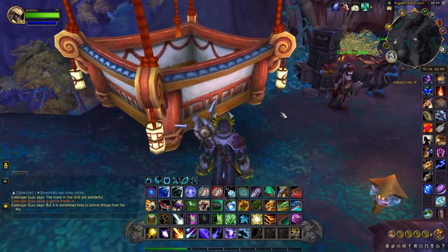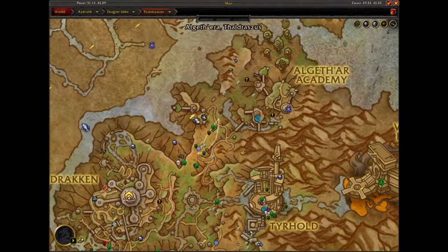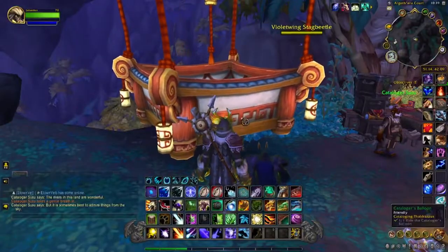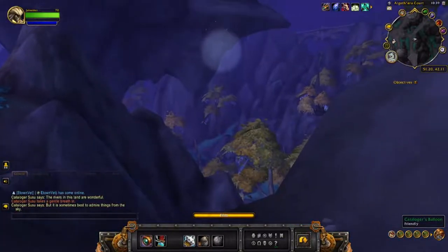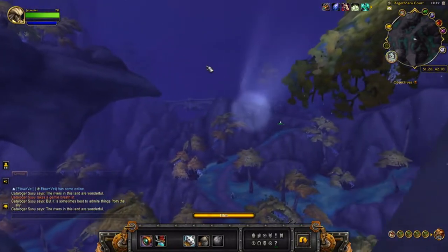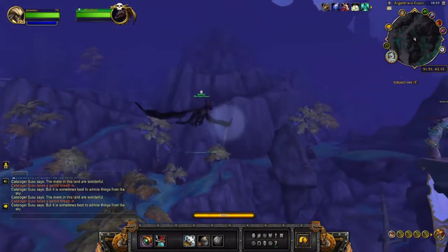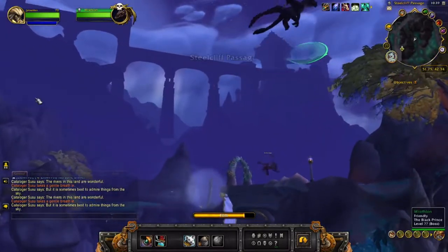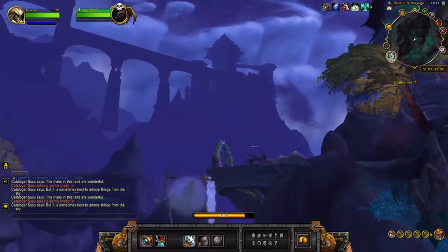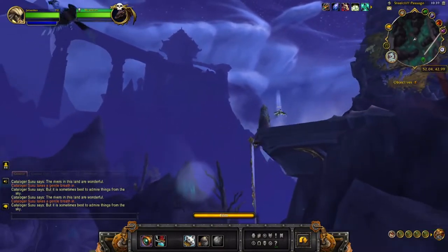This next quest is actually a hot air balloon quest, located in Thaldraszus just outside the Algathira flight path. You come down the hill and you'll notice a hot air balloon here, so hop in. We're on the hunt for Raythian — he's usually flying right there, and there he is right there. He just circles around on a path so he's pretty easy to find. On to find our last one.